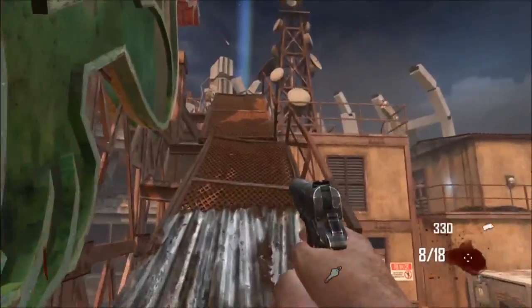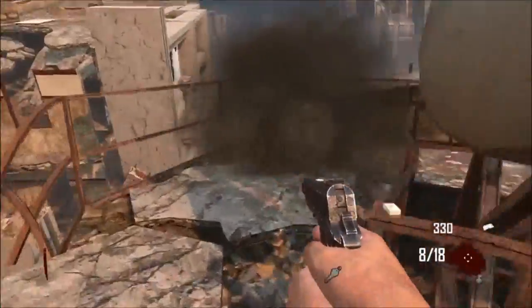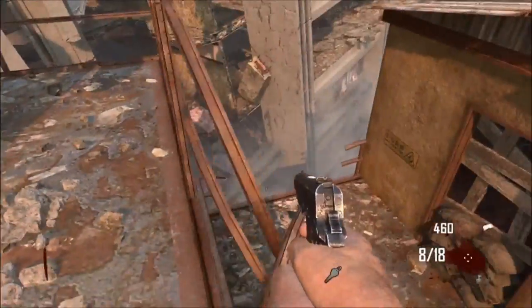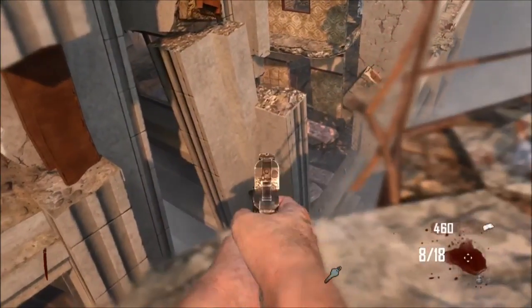There is a death barrier just above you, and if you stand up you'll die. I do try and jump to another spot because I know it's there, but I'm not quite sure how to get to it at the moment. But as you can see, line up just here and then you've got to jump and crouch.